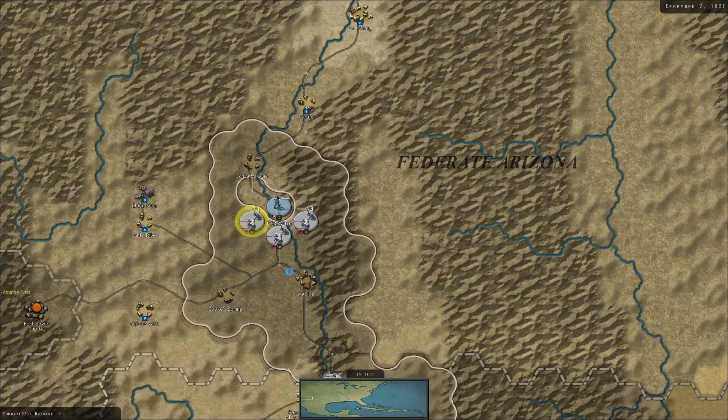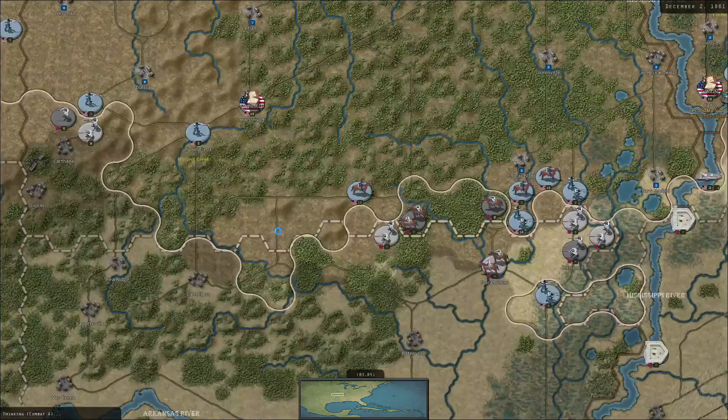We've got a regiment here surrounded at this fort in New Mexico. We have brought additional reinforcements there, so we are going to try and drive them back. Seems like the Rebs actually have quite a strong force there.